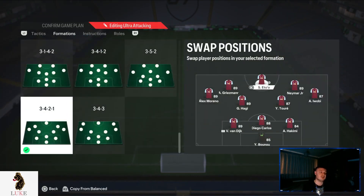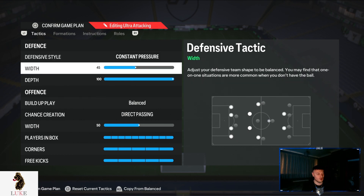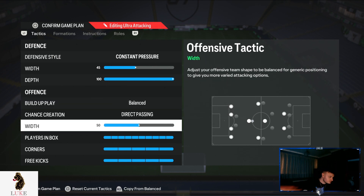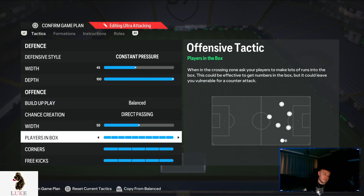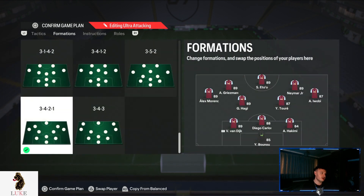I then have my ultra attacking 3-4-2-1. I only switch into this when I'm chasing a lead — so the last 10-15 minutes of the game, if that. Constant pressure, 45 width, 100 depth. Balanced and direct passing, 50 on the width. Max players in the box, max corners and max free kicks — because remember, we are chasing a lead and desperately trying to get a goal.